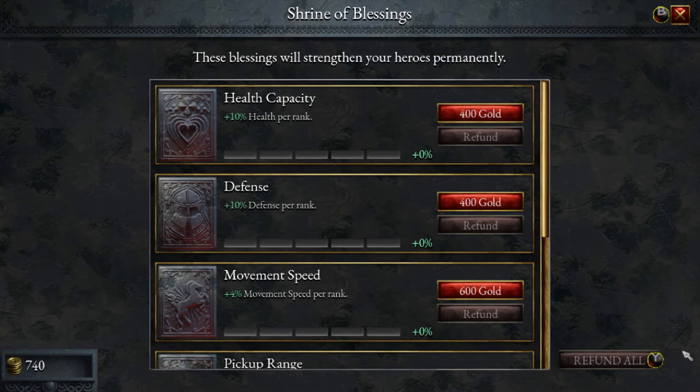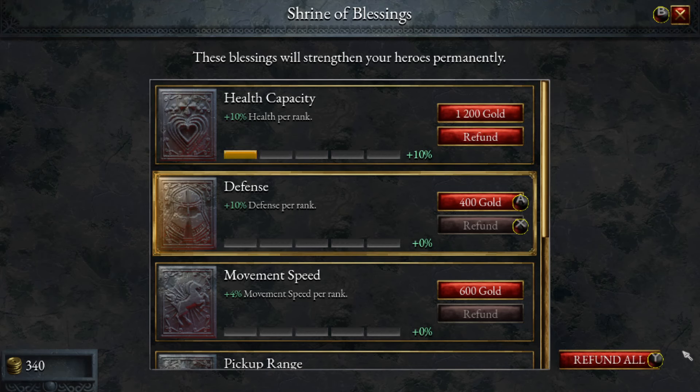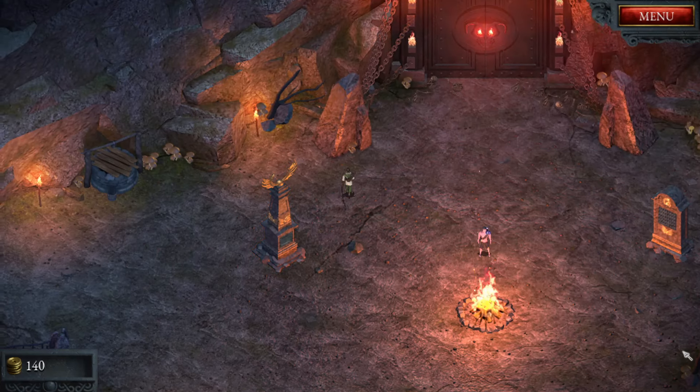Do we have any gold? We've got 700 gold. I guess we can buy a health rank there. Pick-up range — we can afford that. We can't afford anything else. I guess we go in like that.